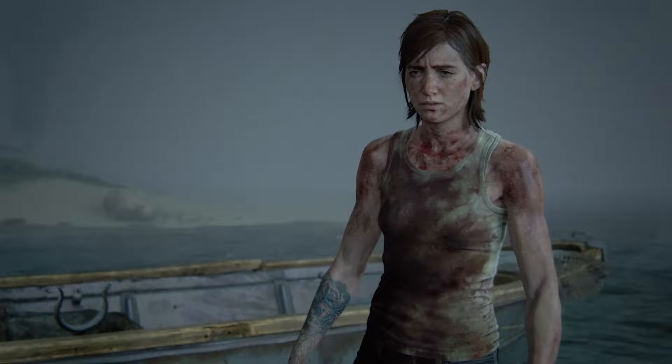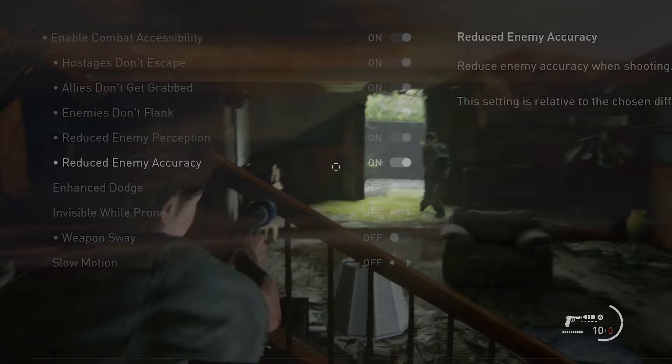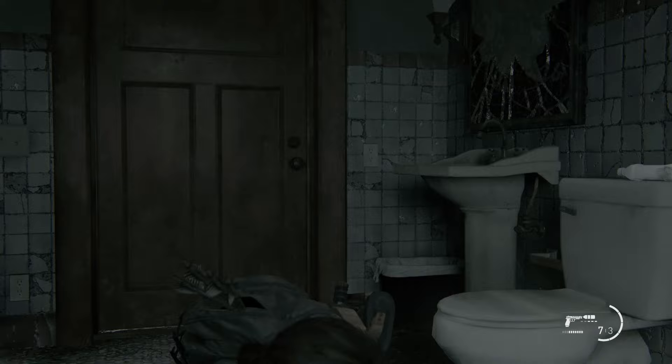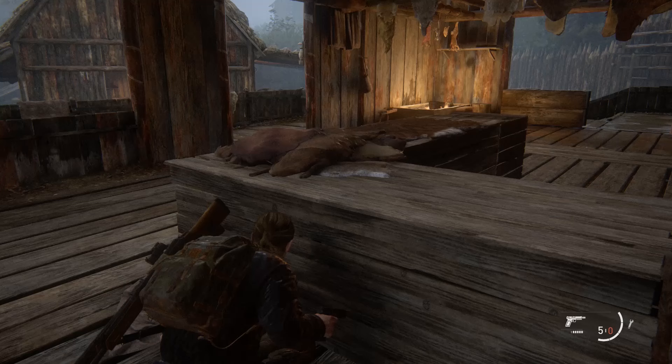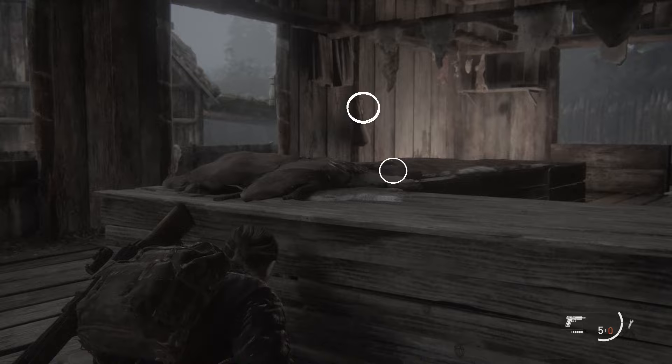Enemies Don't Flank, Reduced Enemy Perception, and Reduced Enemy Accuracy really dumbed down the Grounded AI to a level more reminiscent of Very Light or Light Difficulty. Not to mention that you can use Listen Mode on a difficulty where Listen Mode was not meant to be used. And with Enhanced Listen Mode enabled, you can ping objects and materials as well by hitting the circle button instead of square with Listen Mode engaged — this will really help you locate those hard-to-find resources given how scarce material is in Grounded.